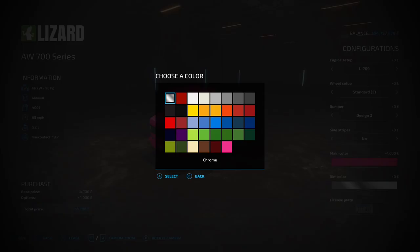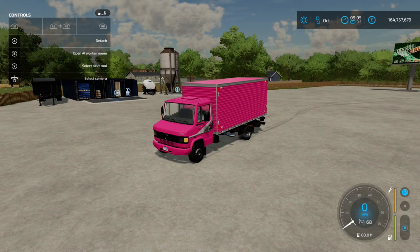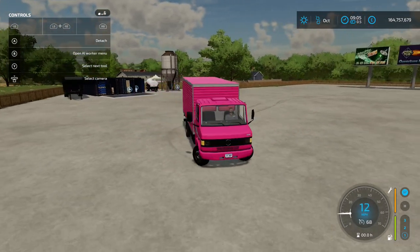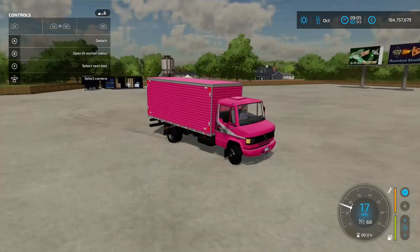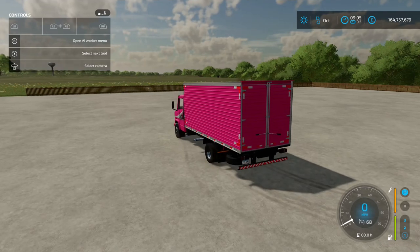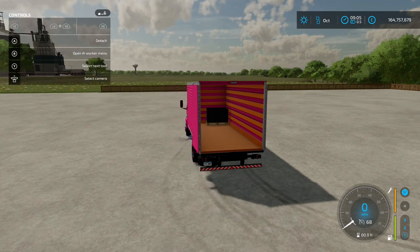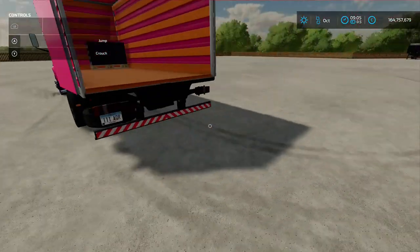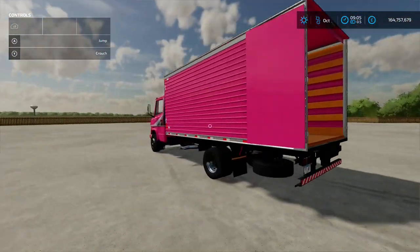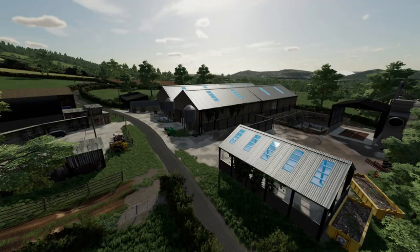Wheel setup just jacks the back axle up a little. Bumper designs are one or two - either black or body color. Side stripes in blue, orange, green, gray or nothing. Main color and rim colors also customizable. I love this truck - it reminds me of an 80s/90s style Mercedes. If you do open the back it's not auto load or auto unload, it's a liftable pallet, so bear that in mind. But it definitely brings back memories of younger years.